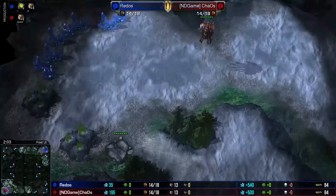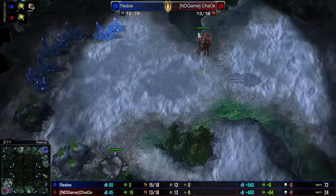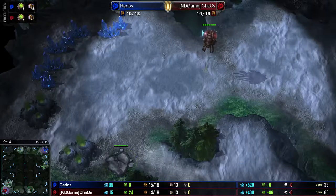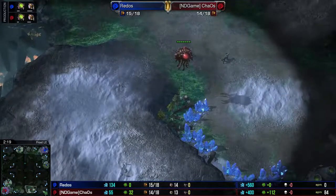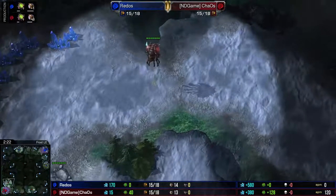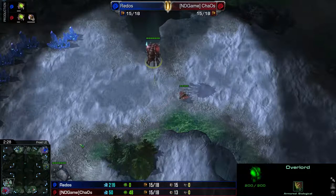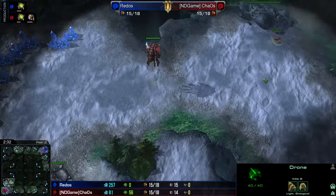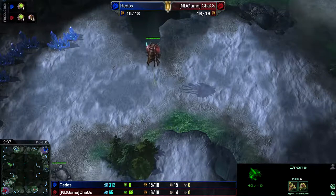It was something that Sean DiApollo gave to me in his Bronze to Masters League, back when he was doing Wings of Liberty Bronze to Masters League, and I found it quite helpful. First Overlord's going to go over to the right-hand side, and then the second Overlord I always put right over my natural. Then I'm going to send out a drone scout to double-check and scout the upper base, because I want to scout him as early as possible.